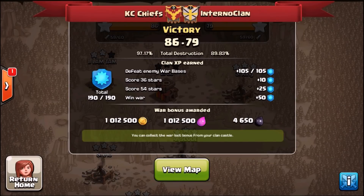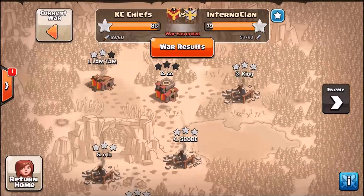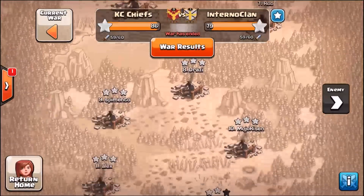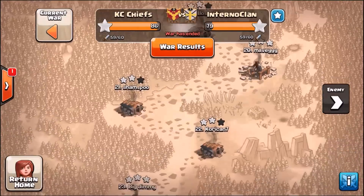Hey guys, it's Iowa here again, gonna bring you another recap. This one we faced the Internal Clan. They were good - they had quite a few wins under their belt and they brought some strong attacks. You can see what they did to our bases - they three-starred a lot of our upper town hall nines, struggled a little bit in the middle.